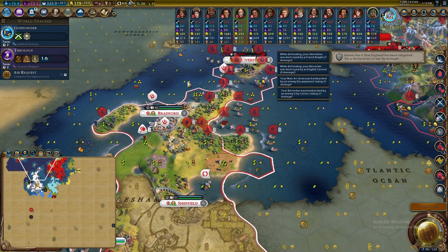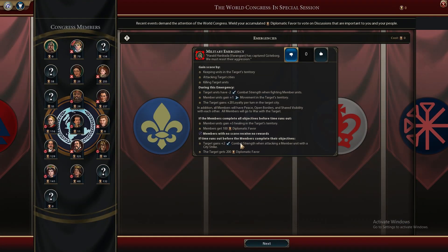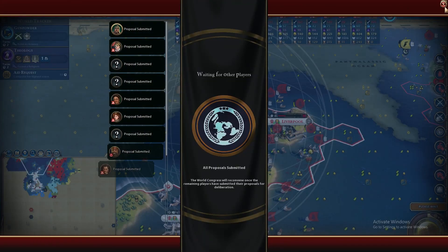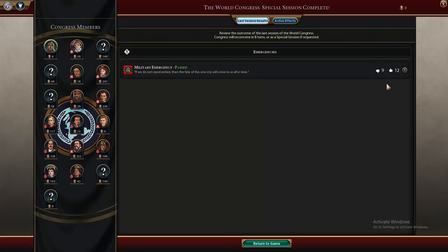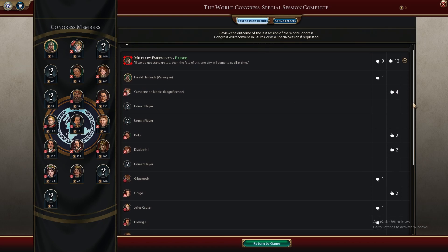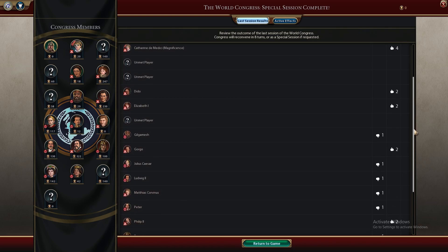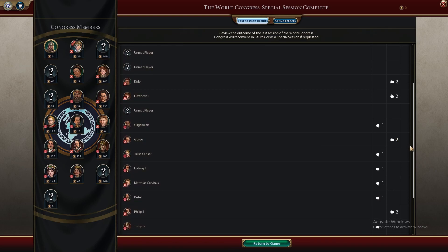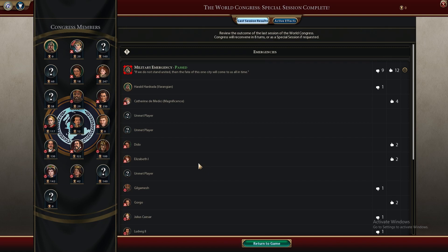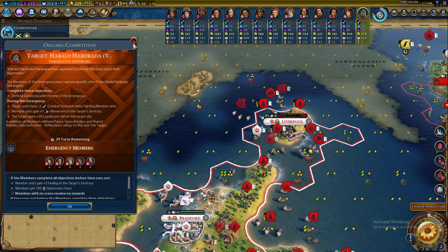A lot of stuff going on — special session of the World Congress. I've got no diplomatic favor so I'm going to vote no. It passed — that's not good, plus 12. The French didn't like me before, Dido I don't care you're far away, Elizabeth of course, Gorgo we're already at war, and Philippe — okay, that's not too bad. The only new thing is the French. Now they want to fight me over the city of Gothenburg.